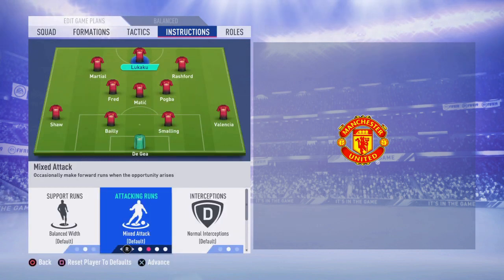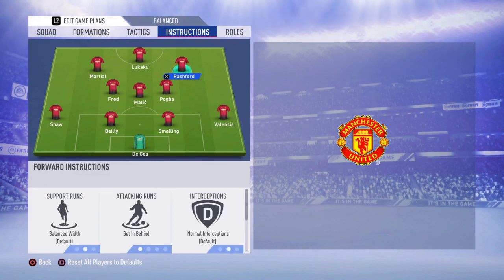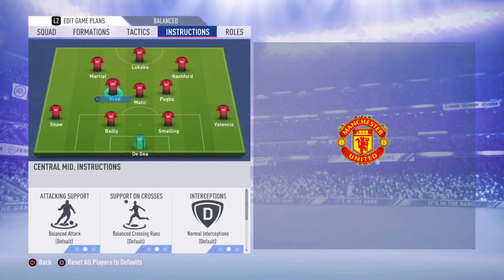Going at player instructions, which are very important for this formation: we're going to use 'get behind' and 'stay forward' for all of your upfront trio. This is very important because they will be ready to make that counter-attack. Whenever you recover the ball they'll be up there waiting and trying to take your opponent by surprise. At your midfielders, we put 'stay back while attacking' and 'cover center' for your CDM Matic.